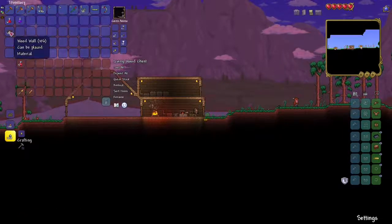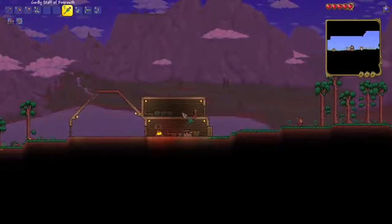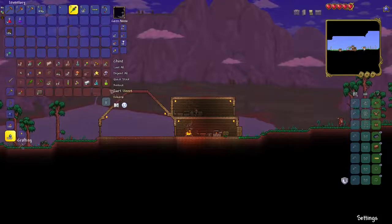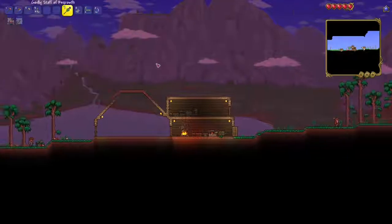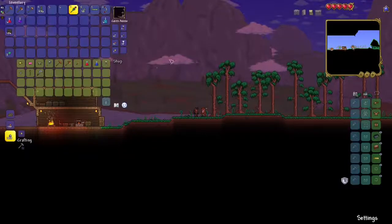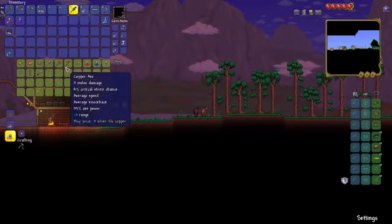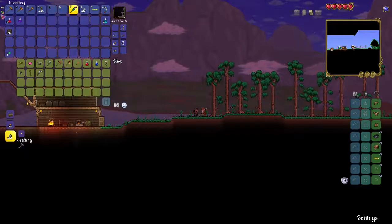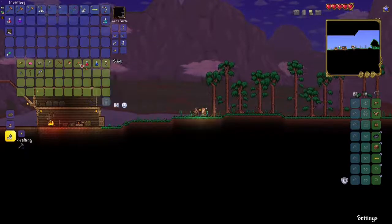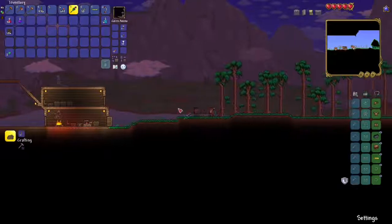Okay, I think I am all ready to go. Oh my god, imagine if I forgot my recall potions — that would end up in a disaster, wouldn't it? Okay, so we have our recalls. What I want to grab is a few heals, because heals are useful. But not only that, I found it to be a little bit hard to get torches at the start of the game, so I'm just gonna buy as many as possible.